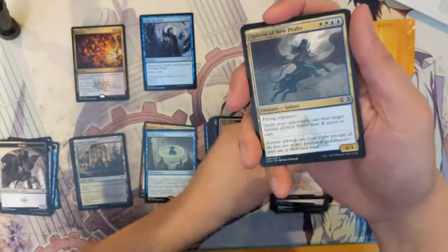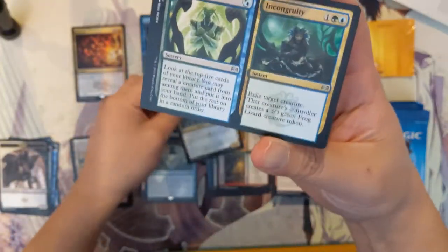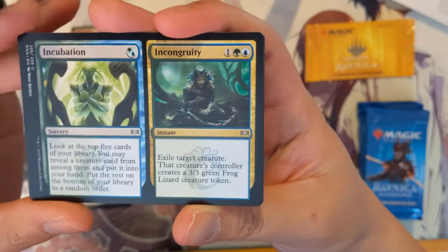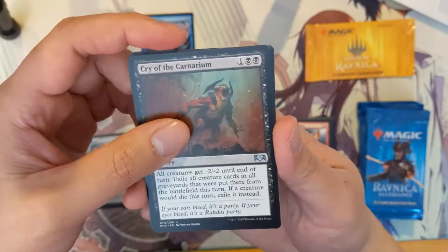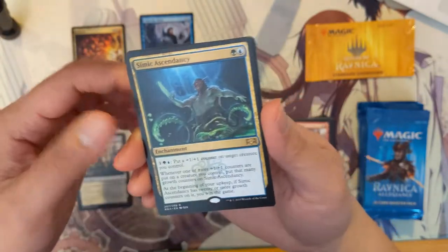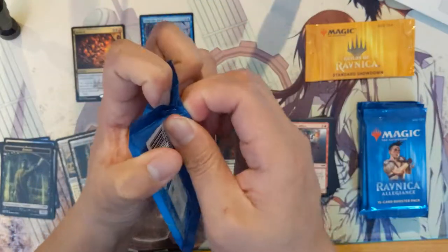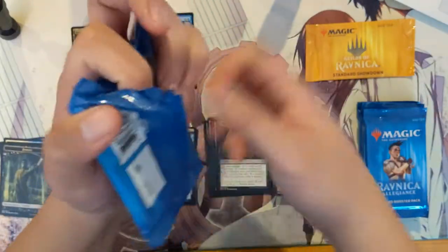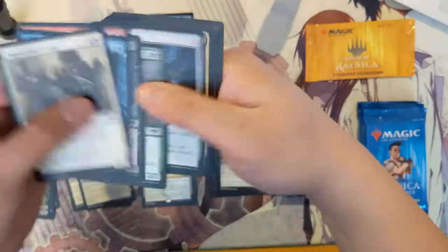We have Sphinx Incubation, Incongruity, Cry of Carnarium, and Simic Ascendancy — nothing special there. And then an Impassioned Orator.